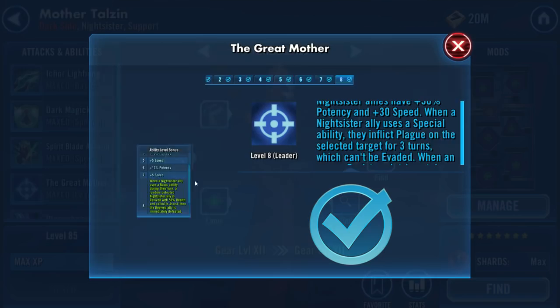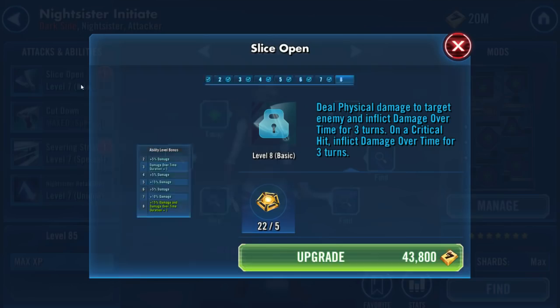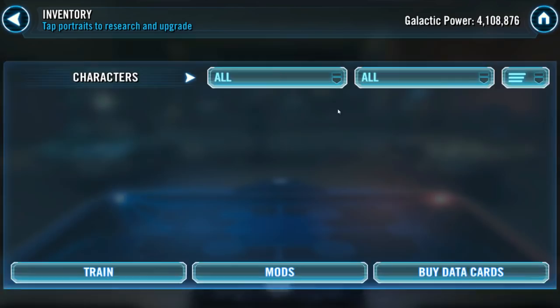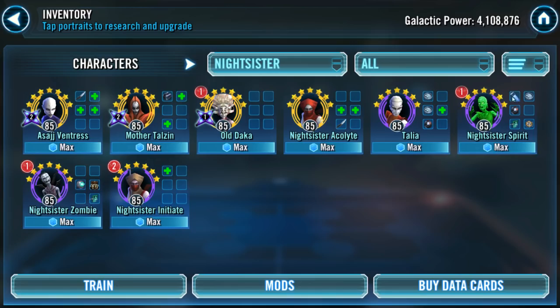For the fifth slot, anytime an enemy resists a detrimental effect, all Nightsister allies gain 5% turn meter. Both Nightsister Initiate and Nightsister Spirit can apply debuffs on basic attacks. I recommend Initiate because on a critical hit she applies two DoTs — if both are resisted that's 10% turn meter for your team. Spirit's basic only applies Speed Down, giving just 5% turn meter. So go with Nightsister Initiate.